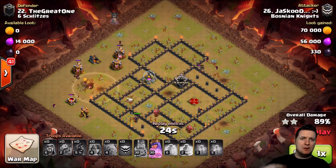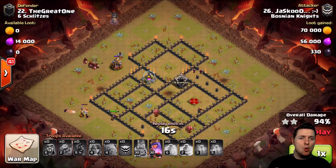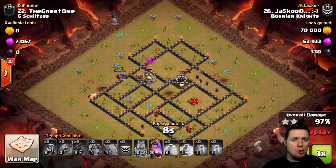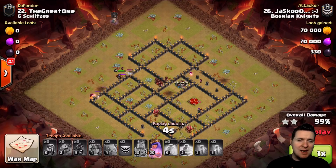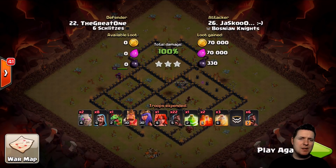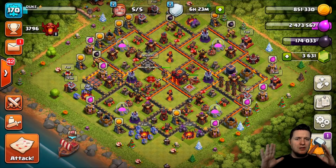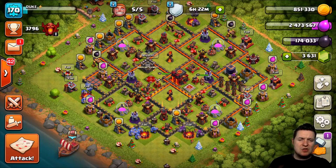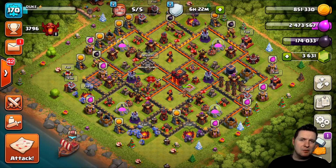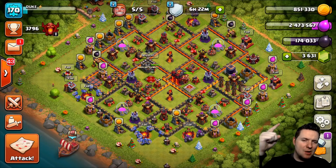Such a variety of Town Hall 9 attacks — let me know if you like Drag Loon, Cold-Blooded Lalo, Queen Walk GoHoWee, or straight up GoHoWee. What do you think is the strongest attack right now? It seems like witch attacks have taken a backseat, which I have no problem with — I was so tired of seeing witch after witch. Town Hall 9 is in a good place right now with so many different variations. Supercell seems to be pushing Town Hall 9 players up to Town Hall 10 using these attack varieties so they'll be well-skilled. Make sure you're subscribed and we'll catch you next time.